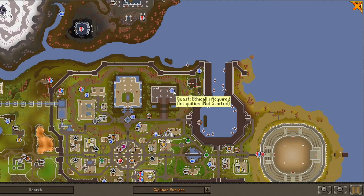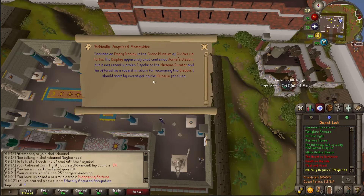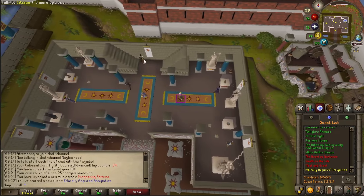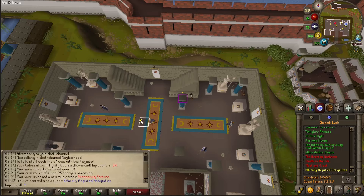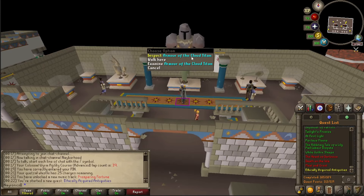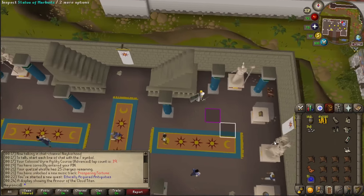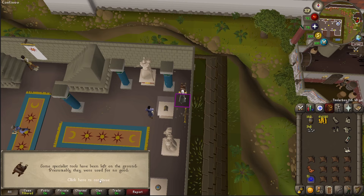We'll keep it simple with just some cash, some food, and some accenting melee gear. Let's start with Ethically Acquired Antiquities — we begin it in the city of Fortis. We can begin by investigating the empty display, then talk to the curator. Next, I need to investigate the museum for clues. There's Armor of the Cloud Titan upstairs — that is awesome. And there are some tools left on the ground that were used for no good.